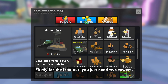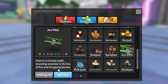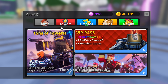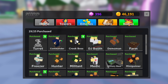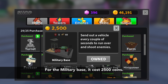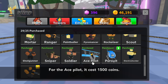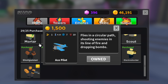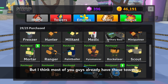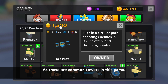Firstly for the loadout, you just need 2 towers, which are military base and ace pilot. If you don't own these towers, then go to the shop and you can purchase them. The military base costs 2,500 coins and the ace pilot costs 1,500 coins. You will need a total of 4,000 coins to buy them, but I think most of you guys already have these towers, as they are common towers in this game.